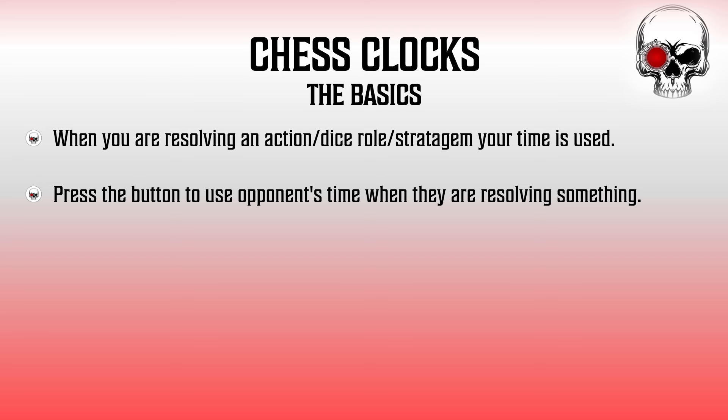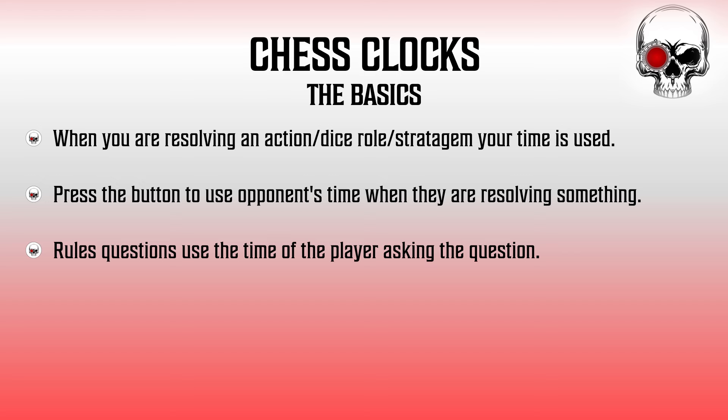Breaking this down further: if you're in the movement phase, the clock should be on you. As soon as you finish your movement and your opponent needs to react — such as making overwatch shots — you switch the clock back to them. After they've completed their reaction, the clock goes back to you, and so on back and forth throughout the game. If you ask to see a stratagem your opponent used, that's on your time, because you are the one asking for the clarification. If your opponent asks to see a rule from your book, that goes on their time. The player causing the pause or taking an action outside the standard turn sequence should be the one whose time is used.